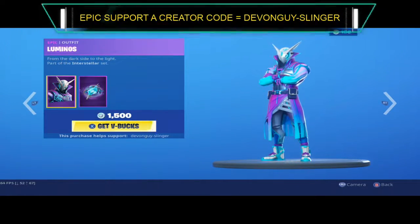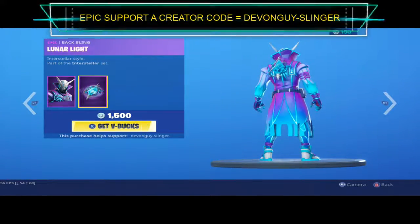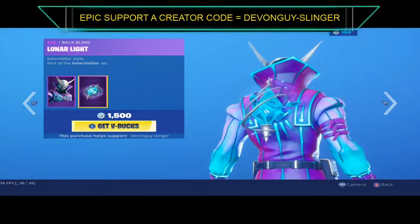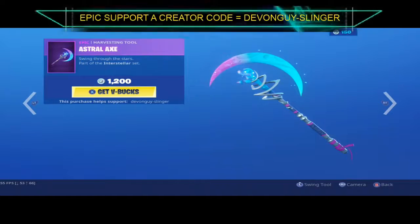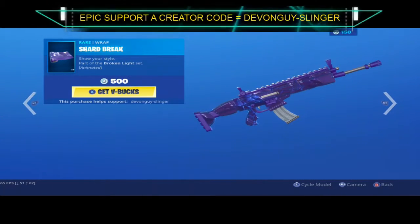We have the Luminos — Luminos comes with the Lunar Light back bling. We also have the Astral Axe and the Shard Break wrap.